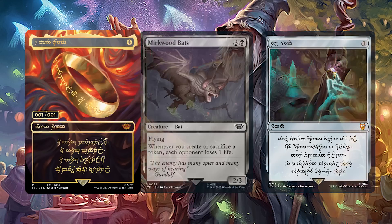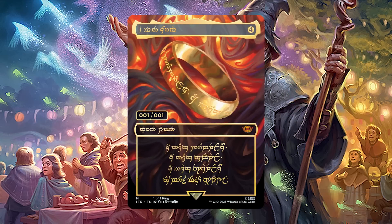The one-of-one The One Ring is a serialized card that they are making exactly one of, as the name implies. It's a version of The One Ring, and while not mechanically unique, it will be a double rainbow serialized card worth probably hundreds of thousands of dollars, if not over a million. The odds of pulling it are incredibly low, but if you do, it will replace one of your commons.